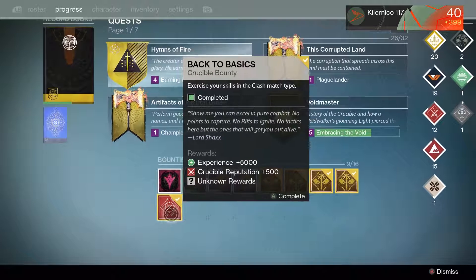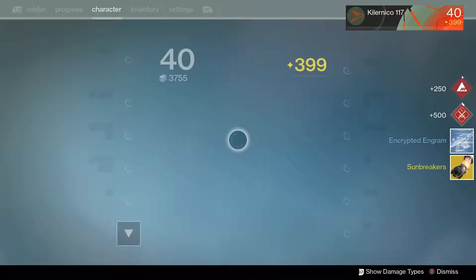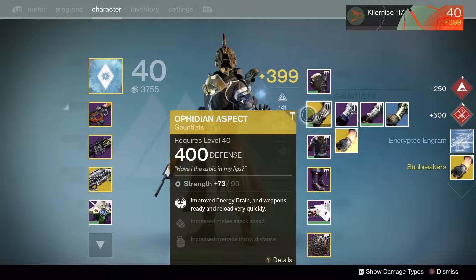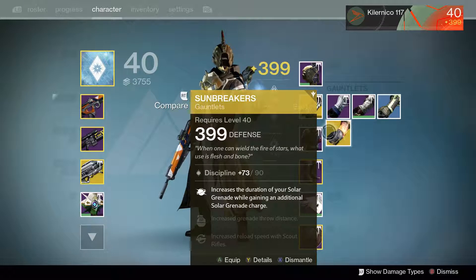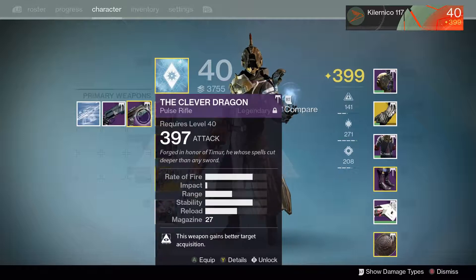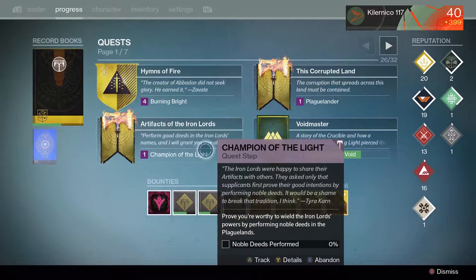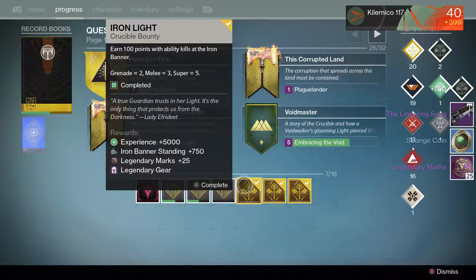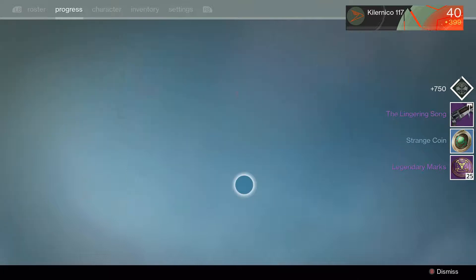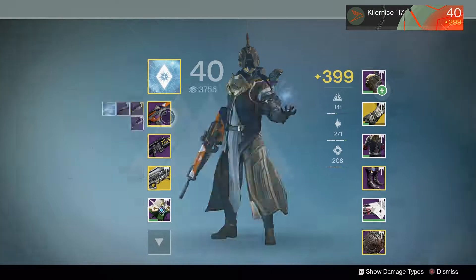So I'm only missing my primary weapon to be 400, then my leg armor, bond, and the artifact. Hopefully will be able to get them. Let's open the bounties I completed. Starting with the crucible one - what, an exotic? I already have it but I wasn't expecting to get that. Now we're in the ground, that's crap.